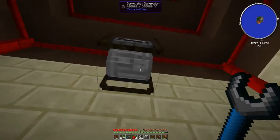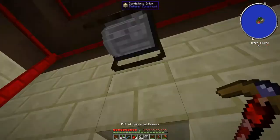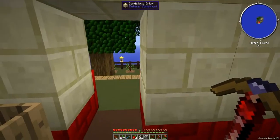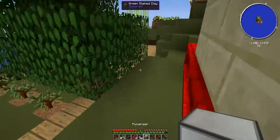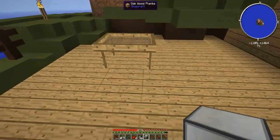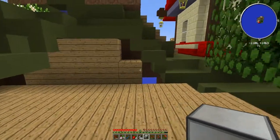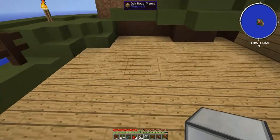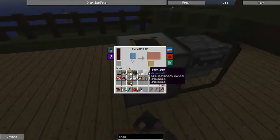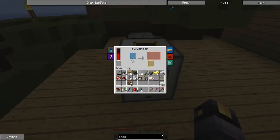Nope, the crescent hammer doesn't break it that way. I'm just going to break it — oh god it's taking so long. But it picked up and held its charge. Now I need to make some kind of cabling system. I'll break the sifter since we're not really using that. I'll place the pulverizer here — bam, done. Give it the survivalist generator and it's getting power. Done!